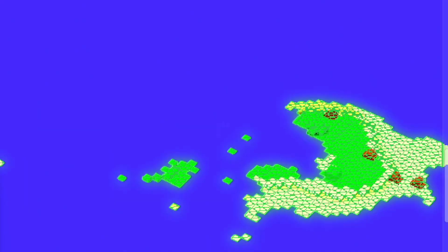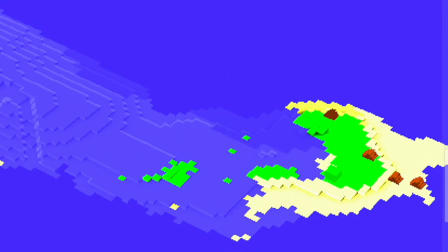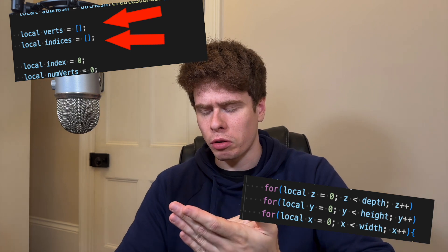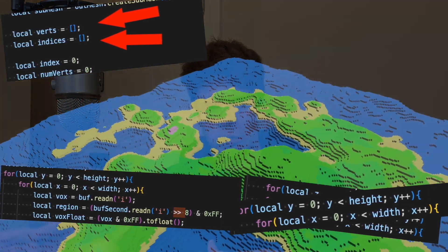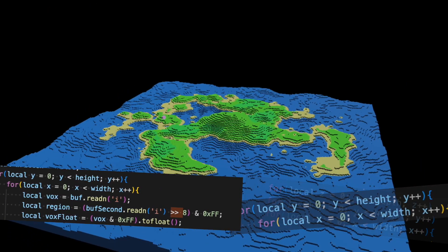Coupled with the fact that I have different regions now, all I really did before was split the data off into different data structures and call the voxelizer for each region. Turns out there's massive overhead in that. The more I think about it, the more I realize how many potential optimizations could be made in the terrain generation system. The potential holy grail would be cutting out all the unnecessary data structures, reducing my three-dimensional loop down to a 2D one, minimizing unnecessary buffer reads, and making assumptions about the generated mesh that you can do when dealing with terrain. And if I'm correct, I'll have to do this at some point anyway, so I might as well do it now.